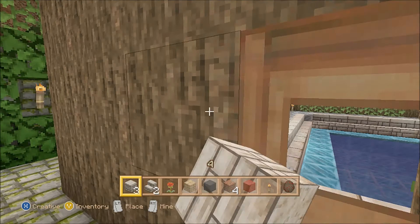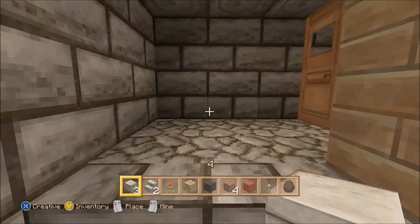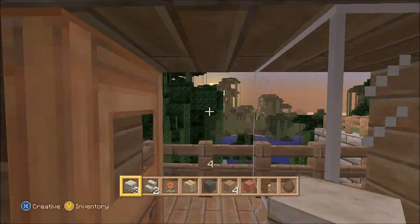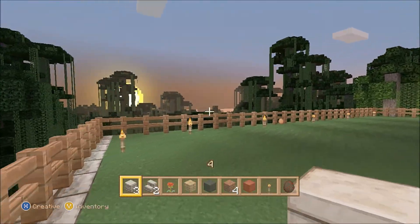So let's go upstairs into the main house area. This is the staircase on the side of the house. The best place we'll go is the front garden. I haven't really done much with the front garden yet, but it's got a great view — a nice place to watch the sunset.